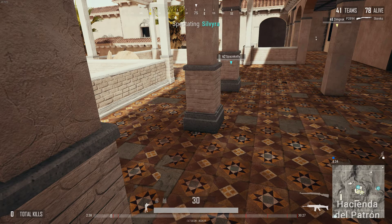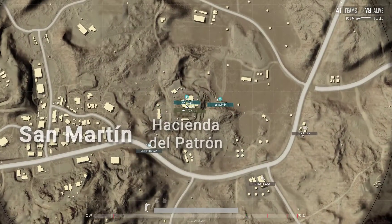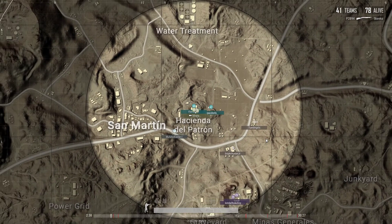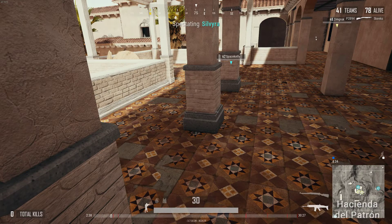We're in a duo game here on Miramar with Jeff and myself. We've landed Hacienda, and we're just going to really get into this action. We know somebody else landed here. We know this guy's on the north side, and we didn't know where his partner landed. We went into Hacienda because it's a cool thing to do, especially in a duo game.